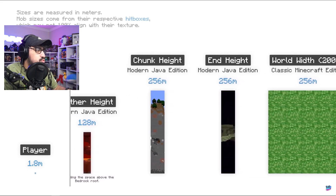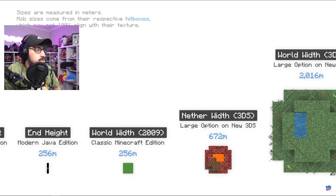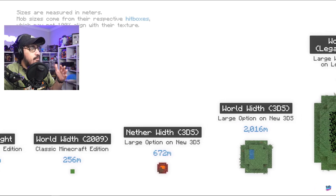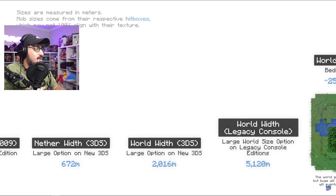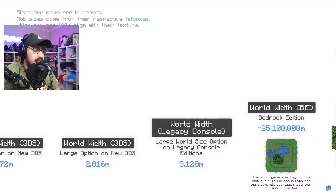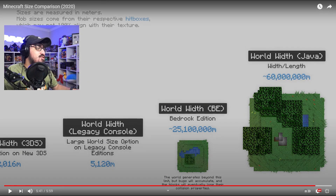World width at 256 meters — never mind, the nether width is 672 meters. On the Nintendo 3DS the world width is 672 meters — that's so random! The world width on a Nintendo 3DS is 2,016 meters — that's basically how far you can go before it stops generating. Legacy world width on console is 5,120 meters. World width in Bedrock Edition is 25 million meters. And the Java Edition world width is 60 million meters — that is the biggest thing in Minecraft's size comparisons!